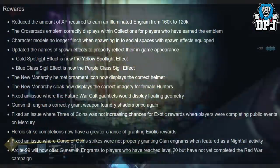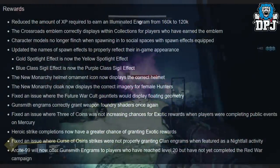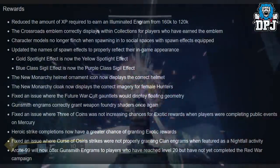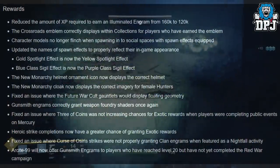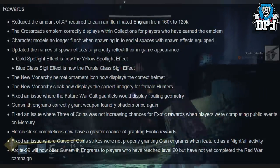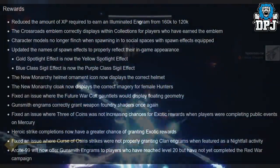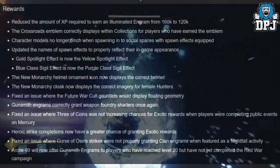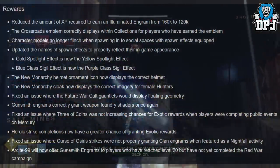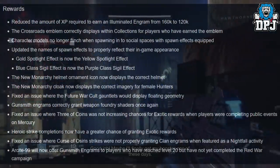Moving on to rewards: reduced the amount of XP required to earn an illuminated engram from 160k to 120k — great addition. The Crossroads emblem correctly displays within collections for players who have earned the emblem. Character models no longer flinch when spawning into social spaces with spawn effects equipped. Updated the names of spawn effects to properly reflect their in-game appearance: the gold spotlight effect is now yellow spotlight effect, and the blue class sigil effect is now the purple class sigil effect. The New Monarchy helmet ornament icon now displays the correct helmet. The New Monarchy cloak now displays the correct imagery for female hunters. Fixed an issue where Future War Cult gauntlets would display floating geometry.